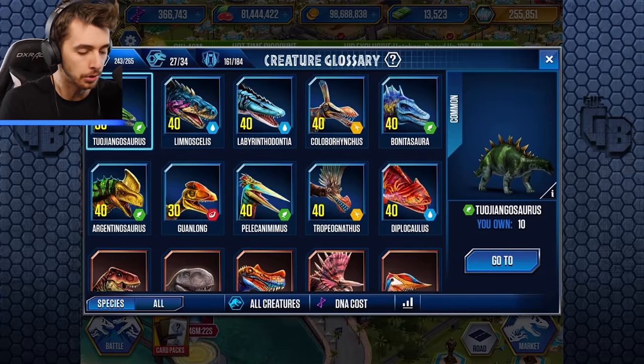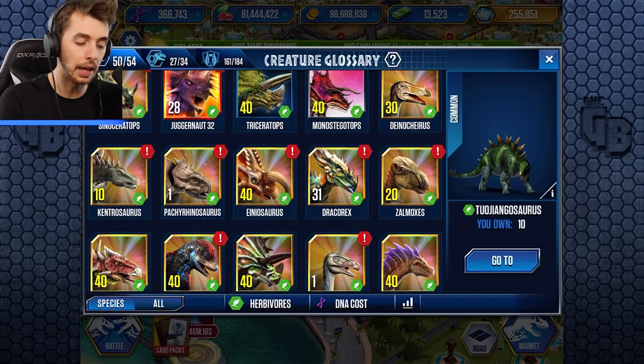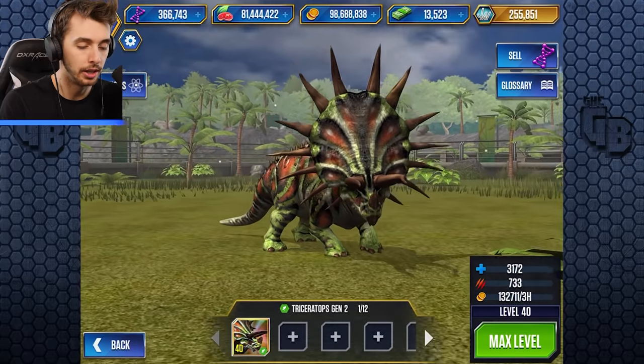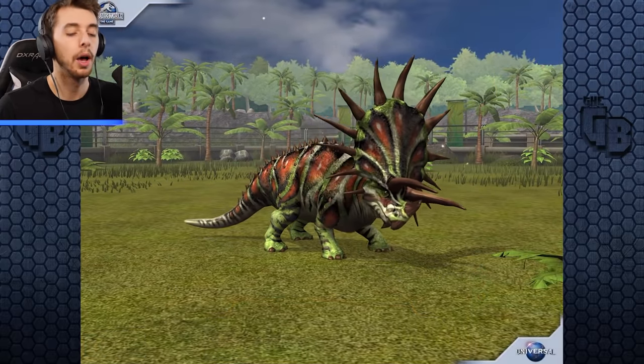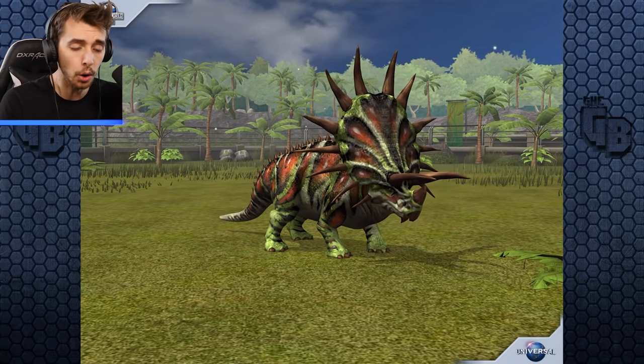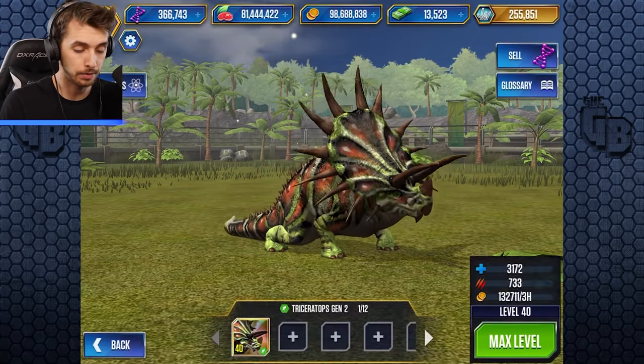We'll have a look at Dracorex Gen 2 and Triceratops Gen 2 before we destroy them for Dracoceratops. It's interesting - you put the two DNA together and you just get a Triceratops... or sorry, Dracorex with a few more horns. So we'll use herbivores. Scrolling down - there is a Triceratops Gen 2 with its massive crest. It's absolutely crazy, so big.